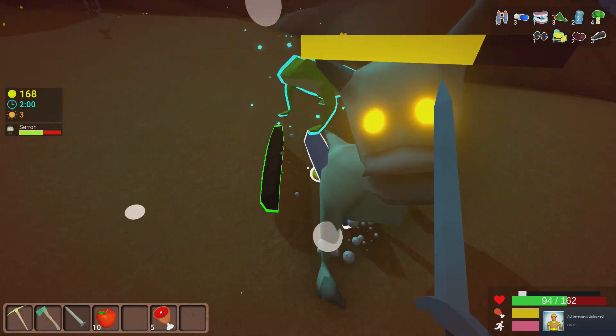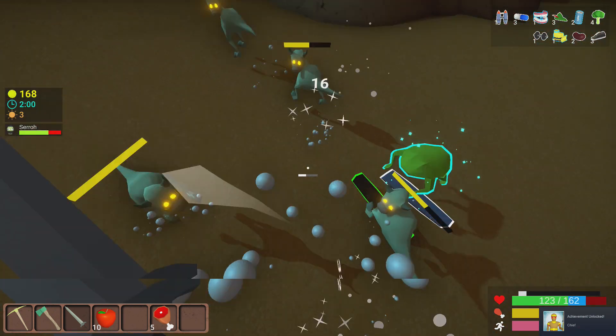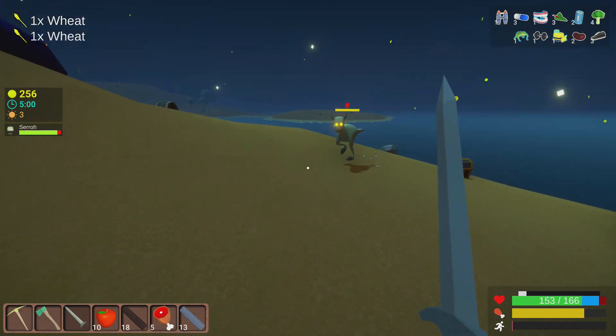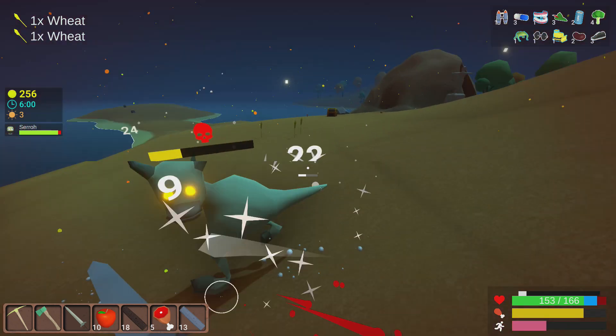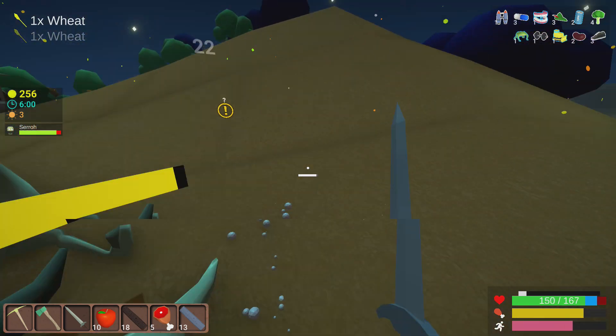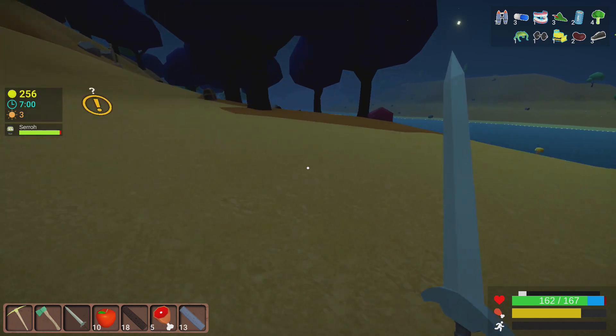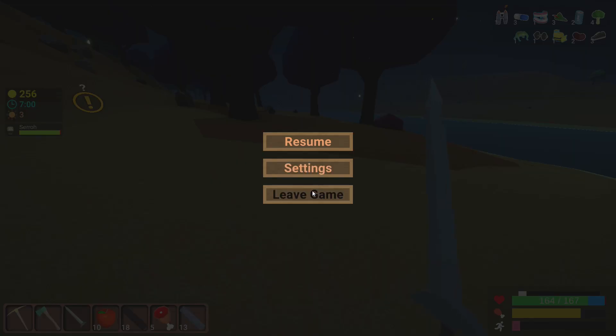He dropped dark oak wood, some regular oak wood, and I got a frog. He is a pretty interesting boss - I don't think we'll have too many issues with him unless you get to a higher level, but pretty cool, I do like him. Anyway, that's all I have for this video, thank you guys so much for watching and I'll catch you in the next one.